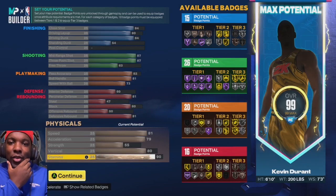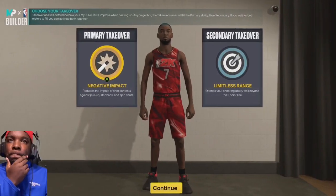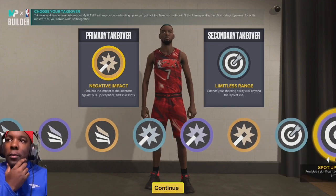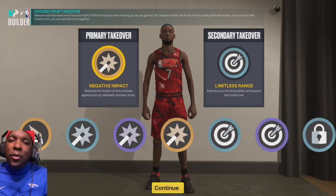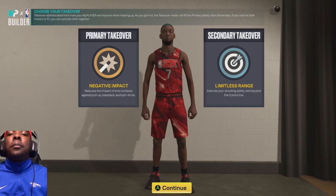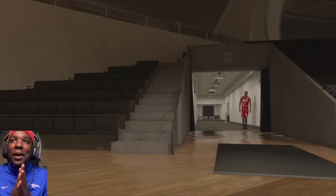Let's click continue. For badges you get slashing, shot create, sharp, and lock — however you play, just throw them on there. We're going negative impact and limitless range as our core badges right there.